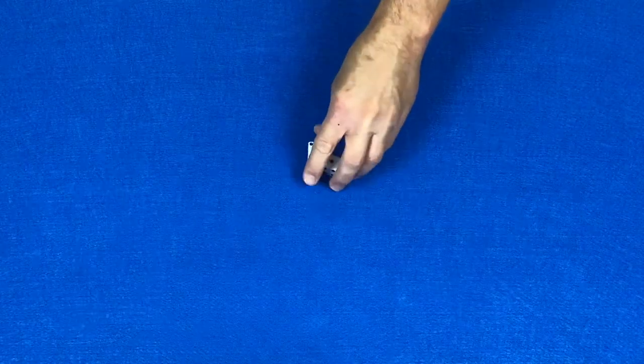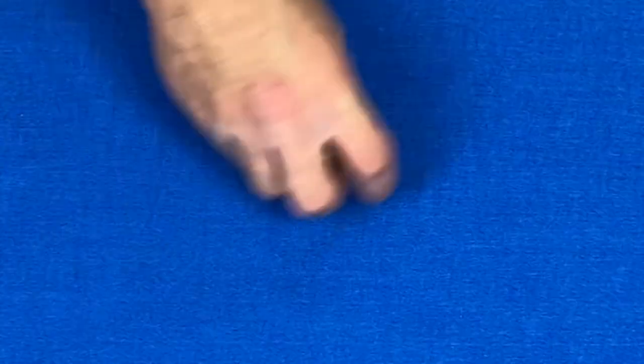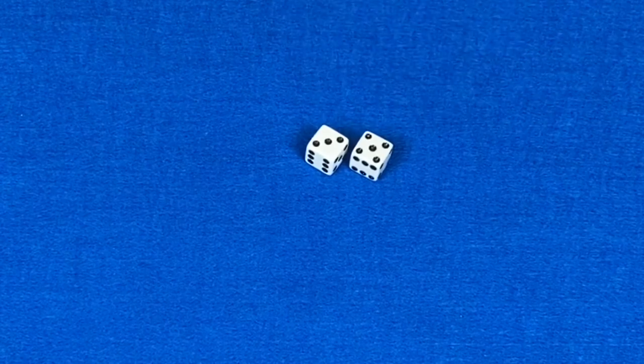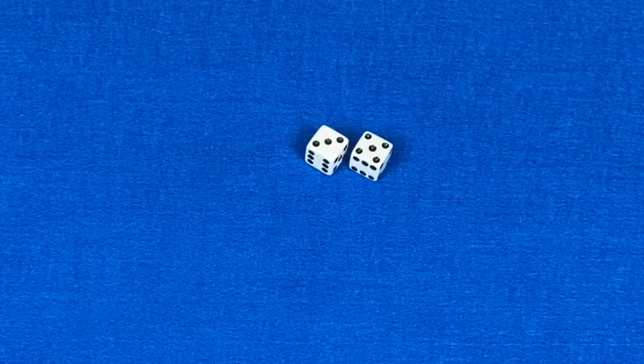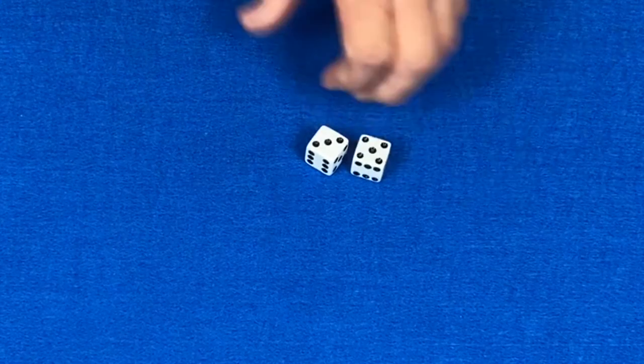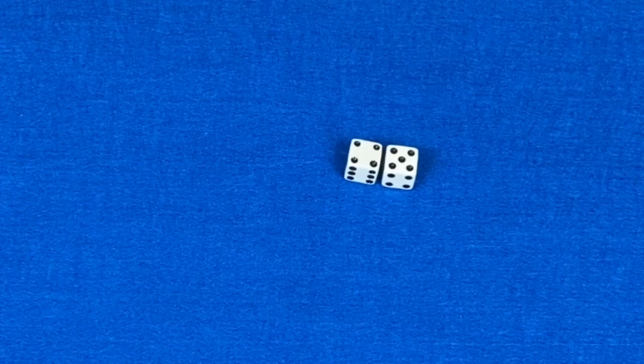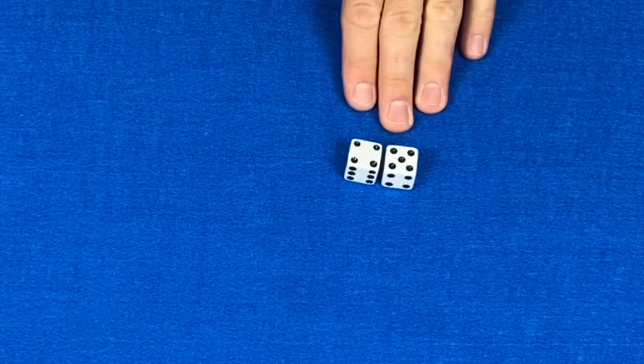Play begins with the first player rolling both dice. They look at their total and decide if they want to roll again or stay. This player rolled an 8 and they decide to roll again. If a player rolls again, they roll both dice and then add the new roll to their total. This player rolled a 9, so now their total is at 17.